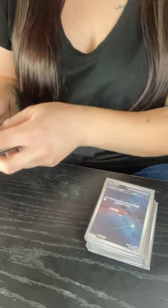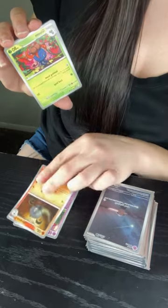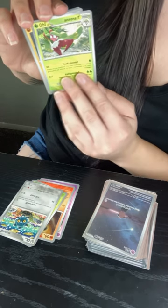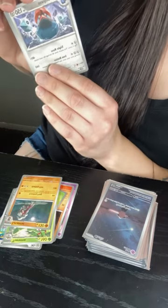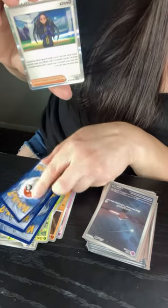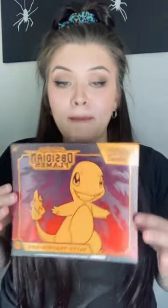Pack 9. We have Togepi, Lampent, Gloom, Bronzer, Tisrena, Lankan Rock, Probopass, Puppetar, Brazil, and a Greta Trainer and Water. That's my Scarlet and Violet Obsidian Flames Trainer Box unboxing.